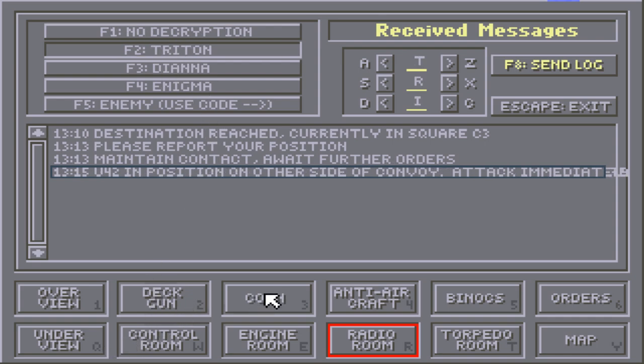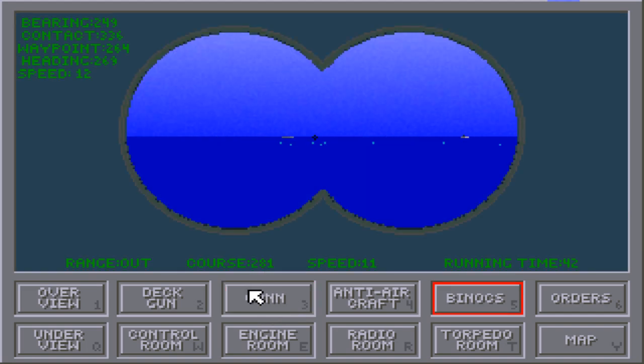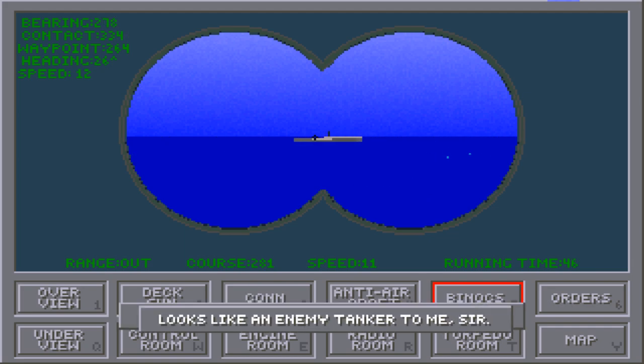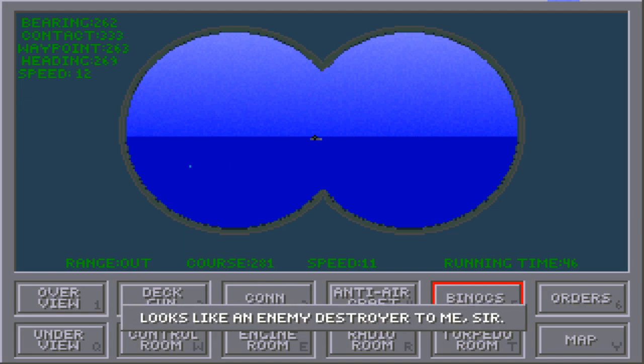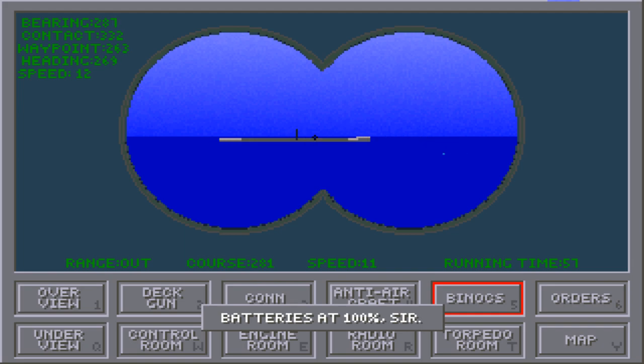Attack immediately. Now let's check what the binoculars have to say. Zoom in. I can't tell what kind of ship that is — that's an enemy tanker. That is probably a destroyer. Yep. And that is another enemy tanker. So I'll deal with those two tankers, and batteries are at 100% — perfect.